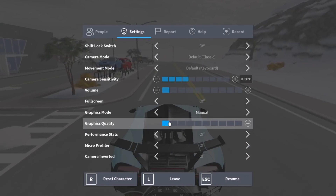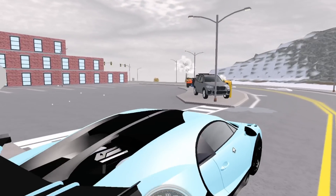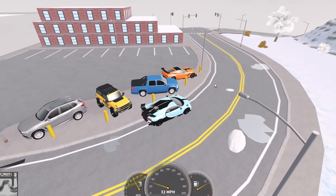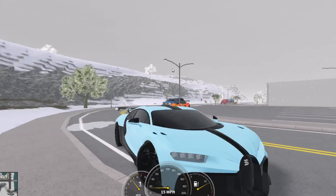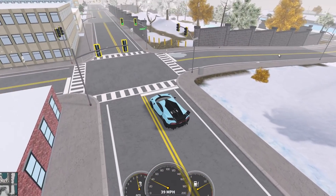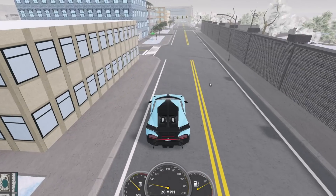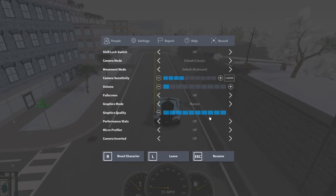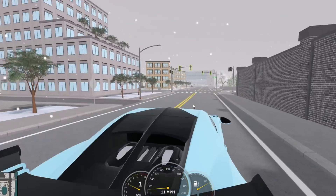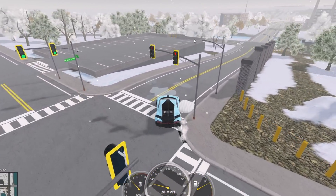If you want to set it yourself, go to Manual and select any level. The lower the graphics, the worse the game looks and the less you can see in the distance. At around half, the game looks alright. At eight or nine it looks a lot better with further view distance, and on max the game looks really smooth and sharp with maximum draw distance.